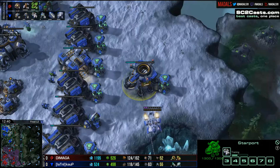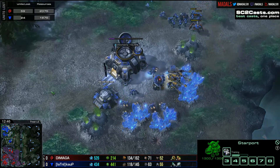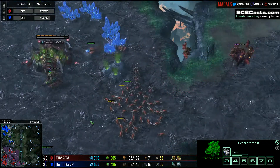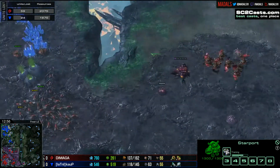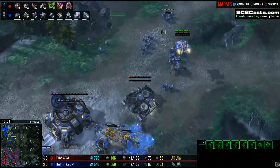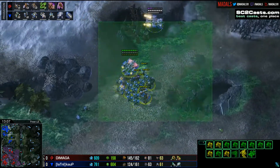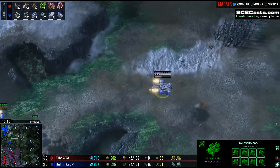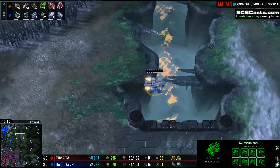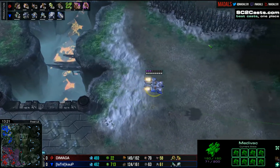I would say neither player really has a noticeable advantage at the moment. The resources lost as well — bearing in mind this is nearly 13 minutes into the game — it's 2,000 resources down for Damaga, 1,600 for Kalp. That's fractional losses. At this stage of the game we usually expect double, maybe even triple that kind of number on one side. Both are really cruising into the mid-game and looking pretty fine in terms of their compositions.